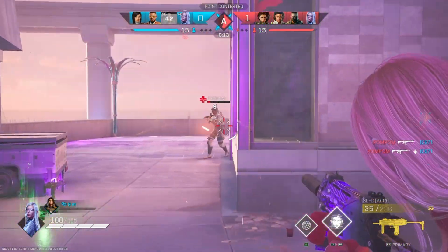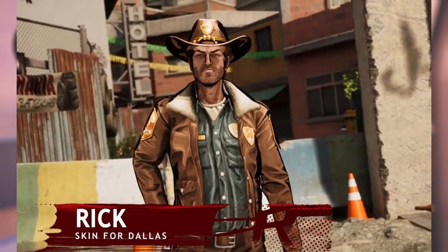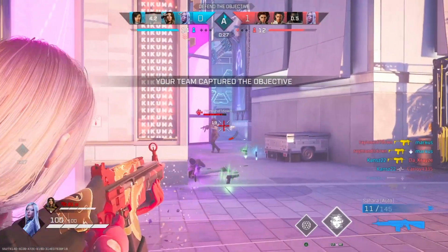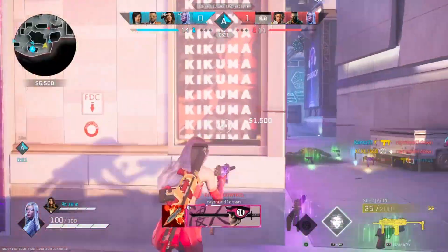Obviously, the main thing about this update are the three main cosmetics: a Rick skin for Dallas, a Michonne skin for Lancer, and a Negan skin for Dima. I apologize if I butchered any of those names — I actually have never seen The Walking Dead before. This is my first exposure to it.